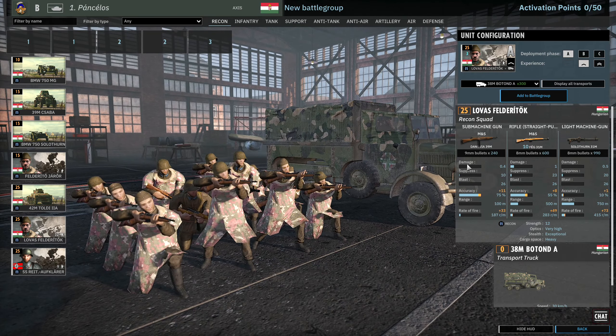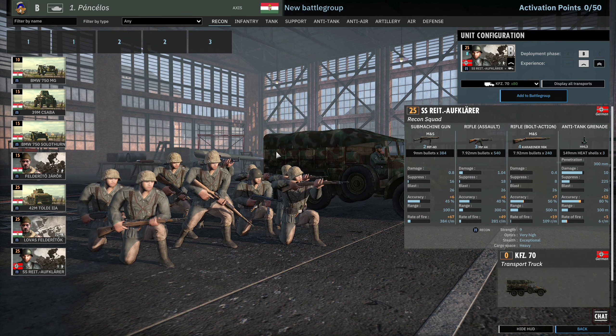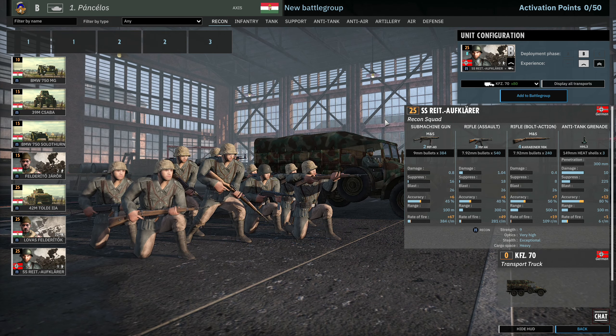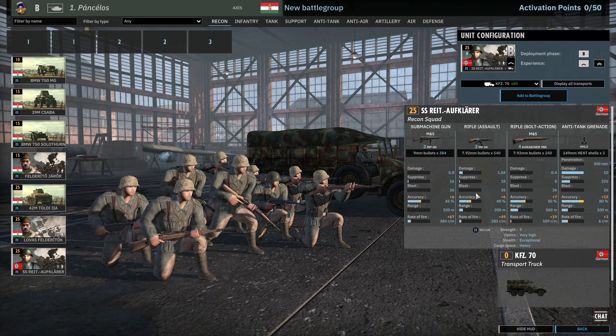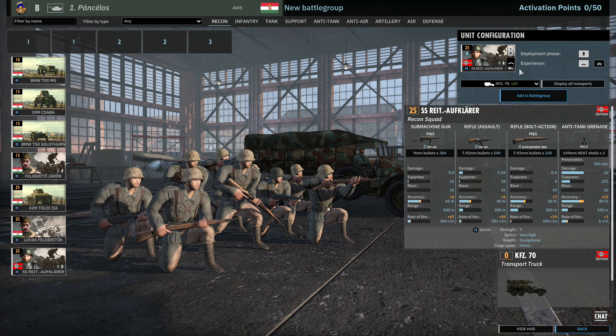Then we move on to the Lovász Felderítők. They have 1 submachine gun, 10 rifles, and the Solothurn machine gun. 12 strength with recon, 3 available in A, 6 in B, 9 in C, coming with the Botond truck. Finally, we have the SS Reit Aufklärer, the first of the German units joining the Hungarians. These are a pretty scary recon squad with 2 MP40s, 3 MP44s, and 4 Kar 98s. At 1 vet, they can deal decent damage at mid-range, and with 9 strength they'll stick around for a long time. A decent phase B option for sure.